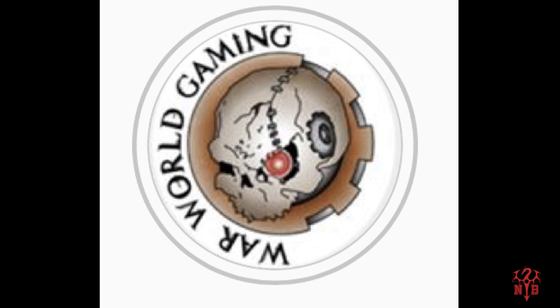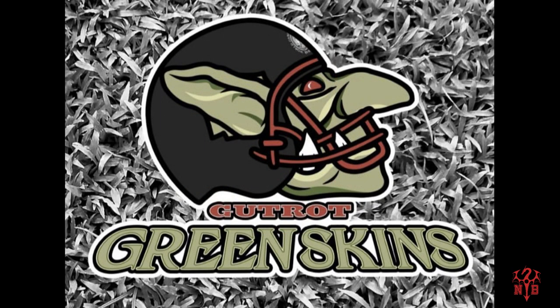They're branching out into third-party models, and on this channel it can be one of two things — either Age of Sigmar or Blood Bowl. I'm thankful to announce that it's Blood Bowl, and first up on the block are everybody's favorites: the goblins. Not just any old goblins — they're the Gut Rot Green Skins. These are some quality miniatures and it's a first Blood Bowl team, hopefully not the last.